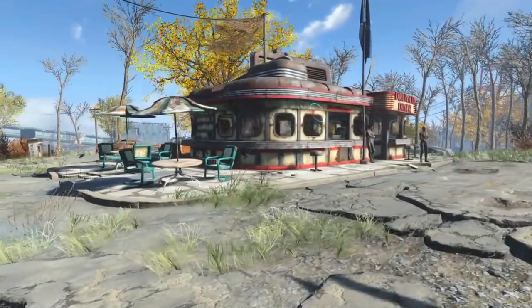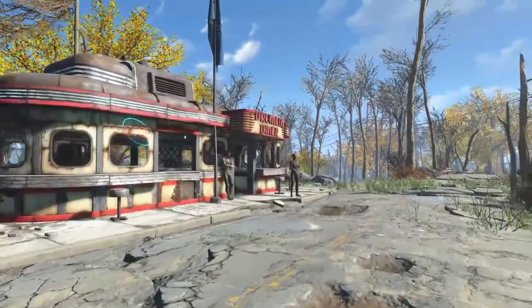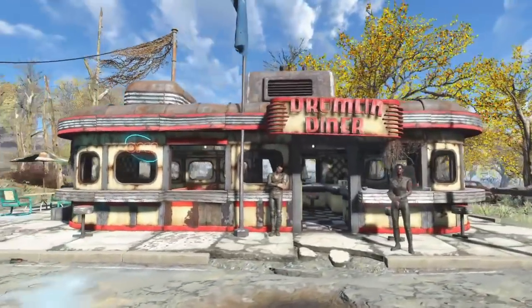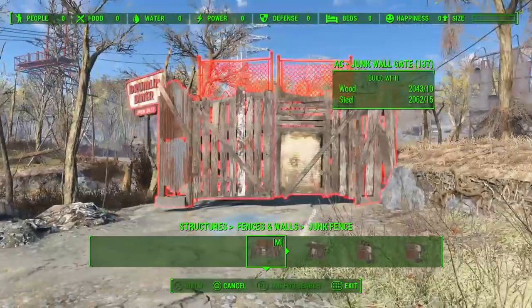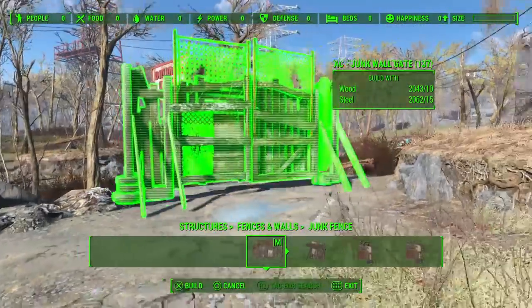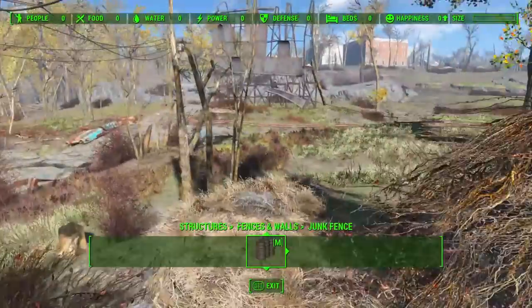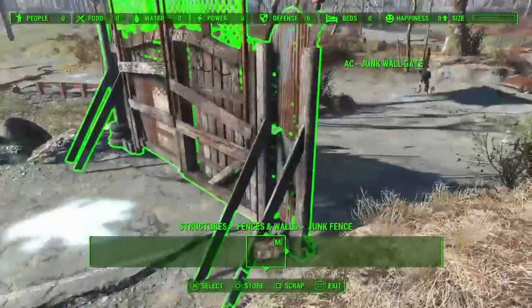However, we are back and we are on a whole new save — a new building save — as I've had a few mod issues with the previous one. I'm going to start out at Drumlin Diner. During the course of this one I've just hit level 14, so I now have Local Leader 2 as well, which is very handy.